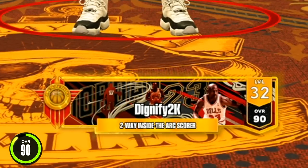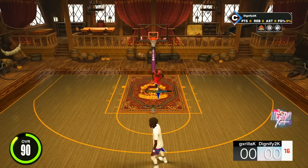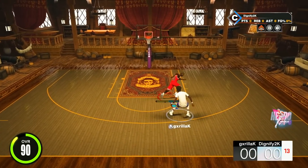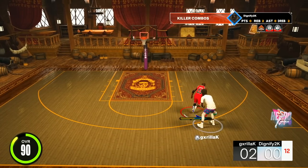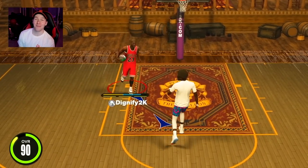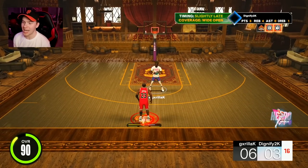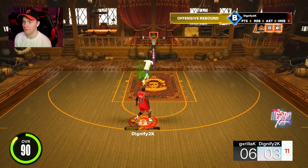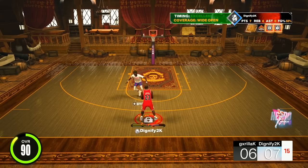Now that we have it at 90 overall, this is pretty much just a straight rebirth — two-way inside-out scorer, 97 overall, 13 points a game. He's pretty good. We're also using post scoring takeover because I upgraded post control. I want to see if we can spin by some guys out here. How is he getting out of every single one of those — I feel like that should be a dunk. Corner three — bang! Dual takeover now. Going back into the post — hop shots for days, should be very easily greenable.